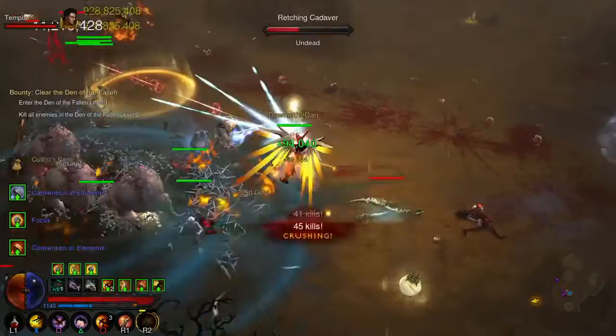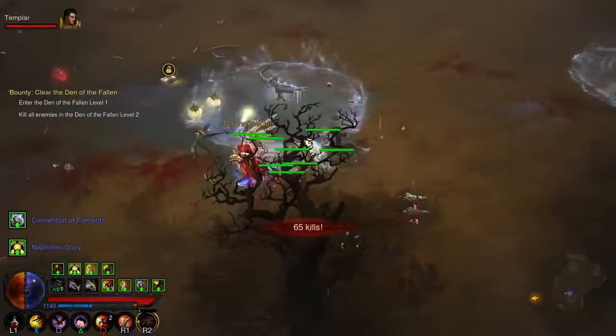So what we are looking for on this map is a very rare purple elite called Ravi Lilywhite. He appears as a unique risen dead and in combat he has the Jailer affix.